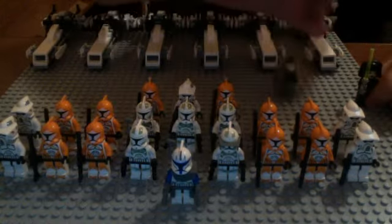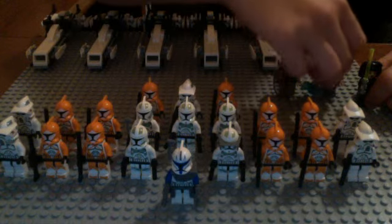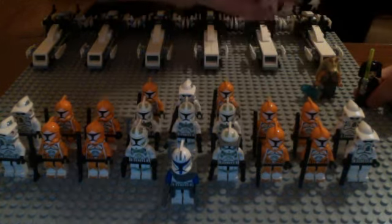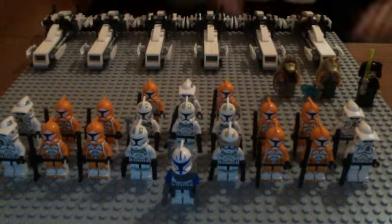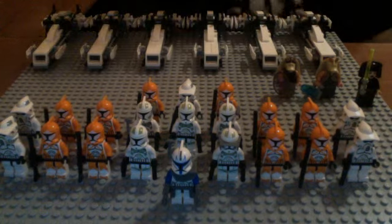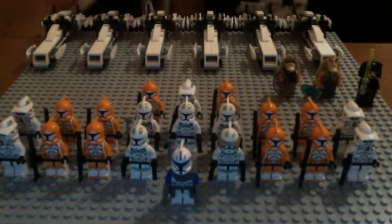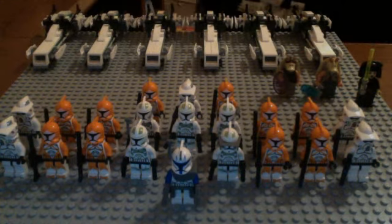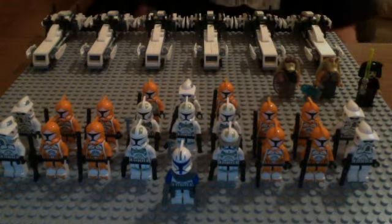Back here I have Luminara Unduli, the only Jedi I currently have with me right now. And I have the new Jar Jar Binks — I think I used to have the old version which didn't have that much detail. And I have the Gungan Warrior. I decided to put Jar Jar Binks in there because he is a Republic Senator, and I just got him in the Battle of Naboo set. I'll be doing a review on that soon — I just haven't put the set together yet.